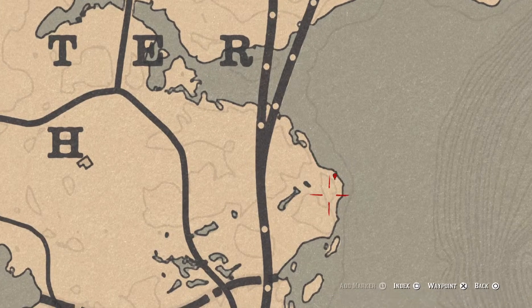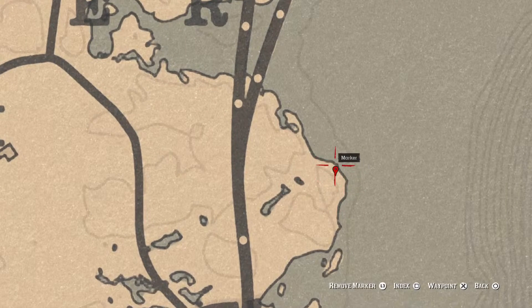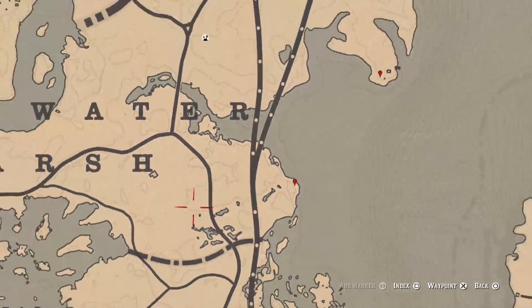Right here along the shoreline, between that line and the shore, is a random fossil. I can't tell you exactly which fossil you'll get since they randomize, but come over here with your metal detector and that's what you will get.